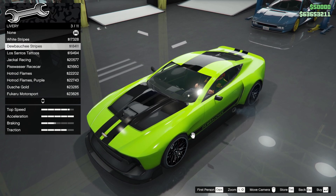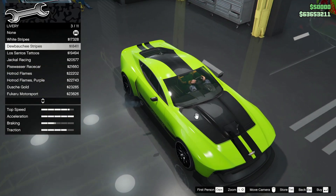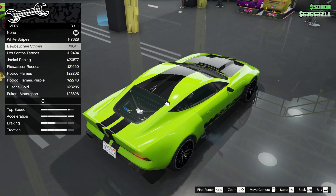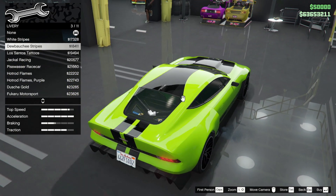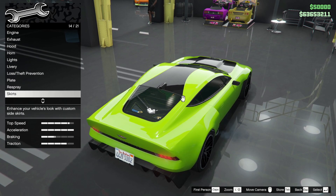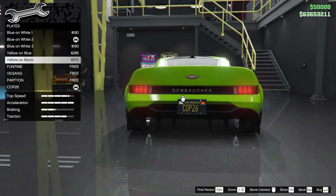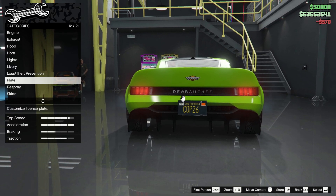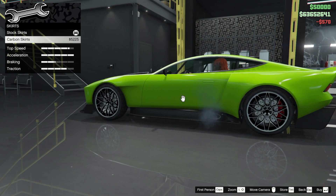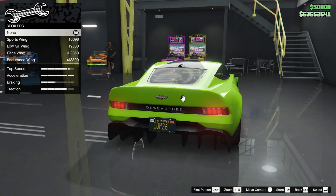I'm tempted by the stripes but need to decide on the colour first. Let's change the plate to COP26, black plate — it's got to be black. Skirts — you've got carbon or standard, and carbon makes zero difference.